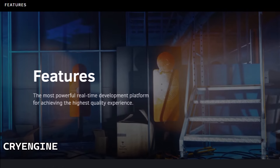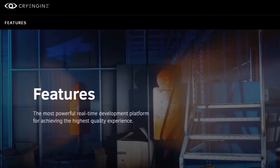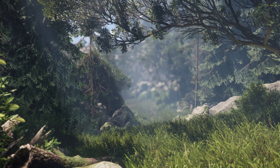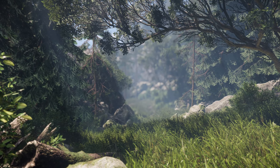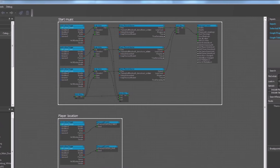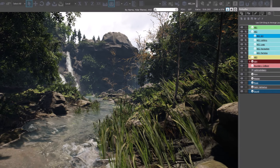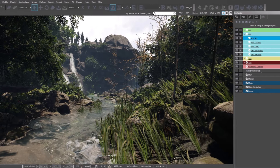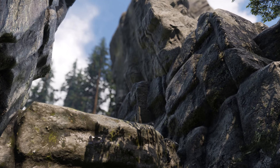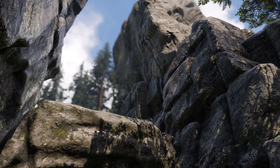CryEngine, although much less known than some of its counterparts, is a strong and stable engine responsible for having some big name games made in it — Crysis, Kingdom Come Deliverance, and Prey, just to name a few. In recent years it has become a little more overshadowed by the success of other engines, but Crytek, the developers, have maintained a high standard. It feels familiar in its look and style and is perfectly capable of pushing some next-level visuals. It's easy to pick up, learn, and just run with any idea you've got.